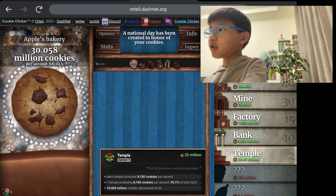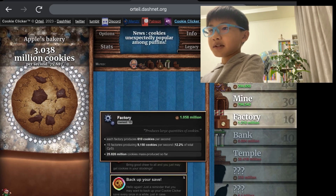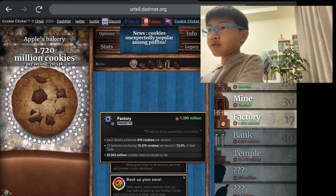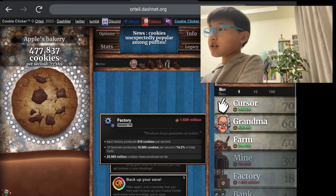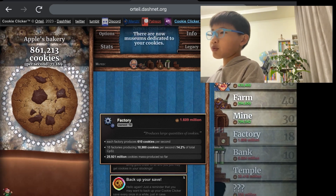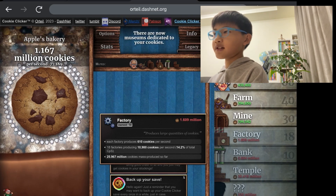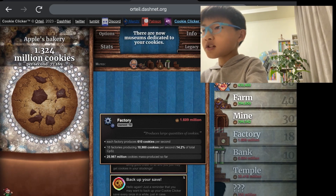I can buy it. And I'll buy two factories — three anyway. The cookies per second has gone up a lot. It went from 56,000 to 77,000. Good.